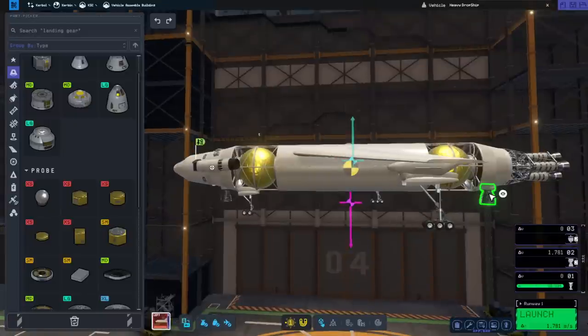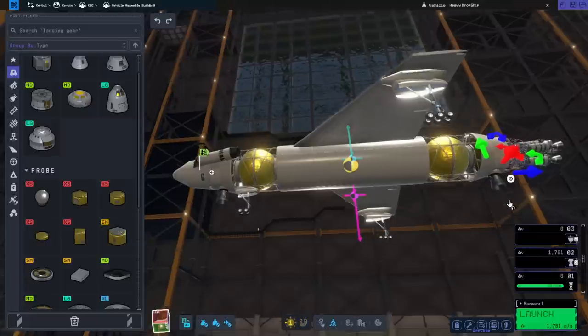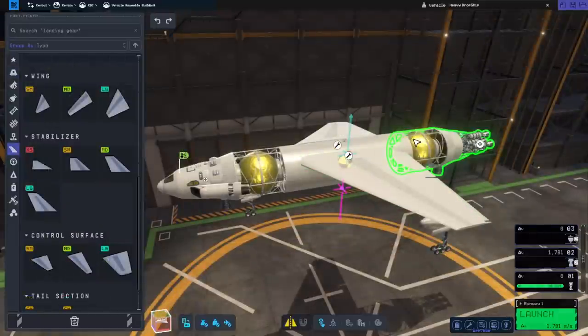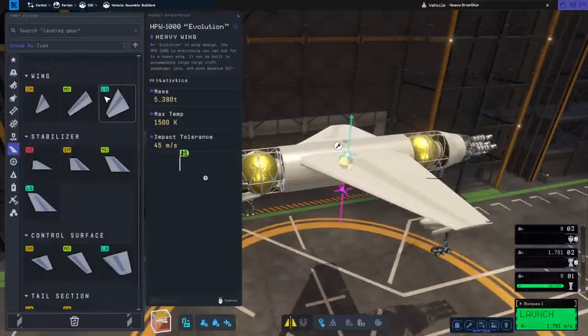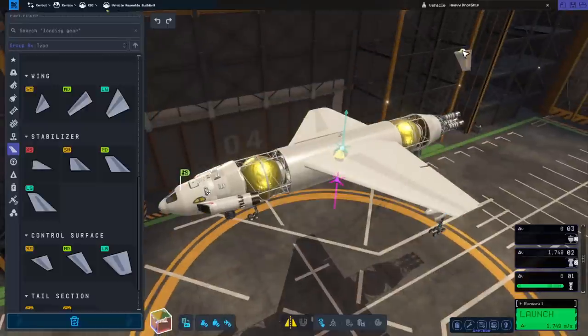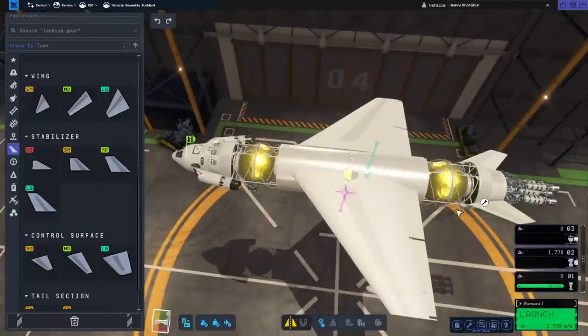I might need to tweak things a little bit. There's a conundrum with the stabilizers. We could put the heavy stabilizers, but you can see they move the center of lift by quite a lot, so that's not great. If we put the medium ones, they still move it by a fair amount considering how small they are compared to the wing.